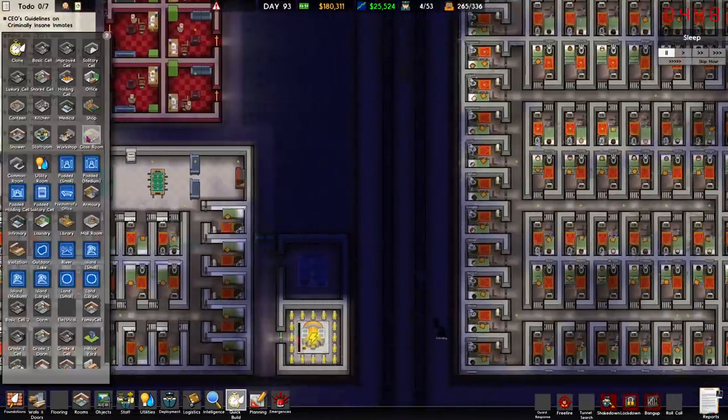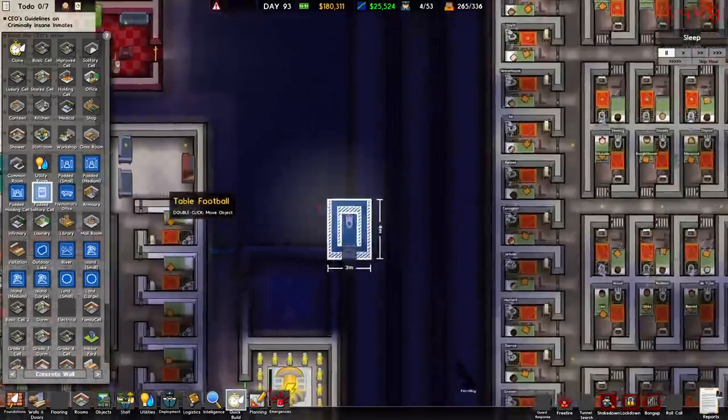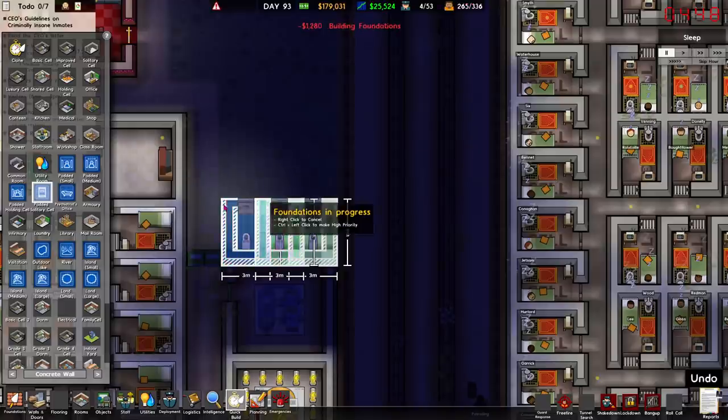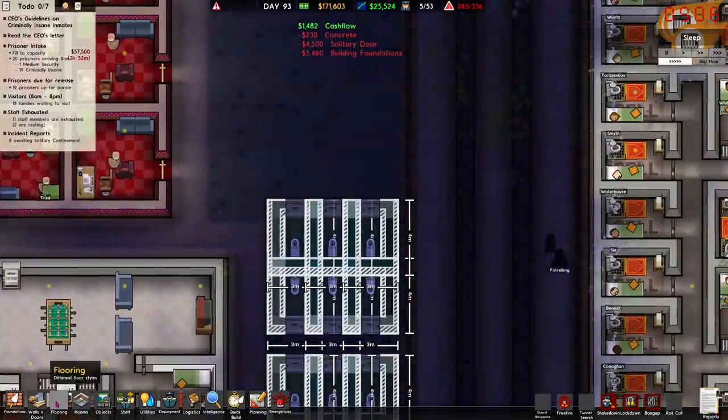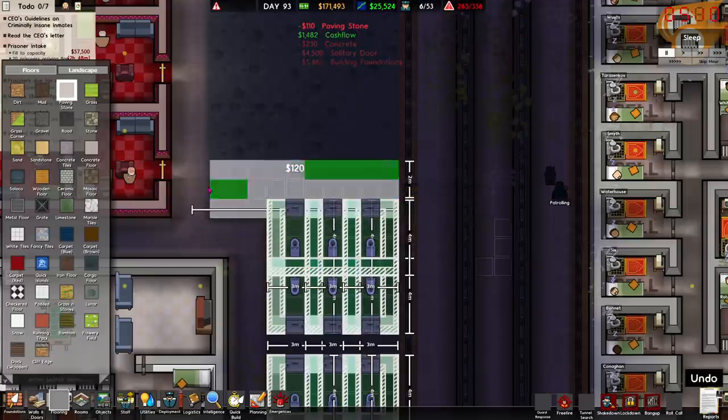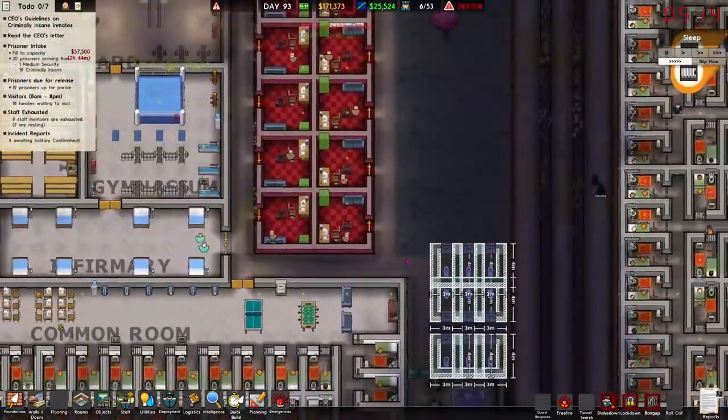There is a quick build padded solitary cell — let's throw down a few of these then to get it under control. We learned nothing from that touching campaign story about that one man — although he came out of it alright.